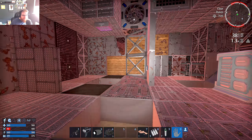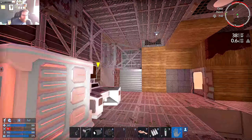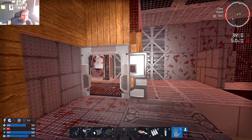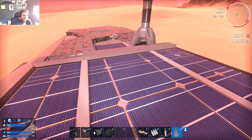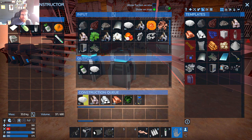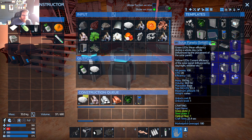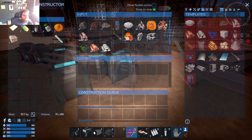Once we have power we can get a fridge to stop food spoiling - as long as we keep it powered. To seal the breaches we can build carbon, steel, or wooden blocks to fill the two holes. We can fill the O2 tank at the back with produced oxygen and the place will be powered with life support. One solar panel might not be enough to keep it going long, but we can produce more smaller solar panel variants and attach those.